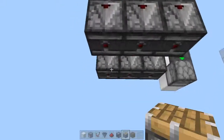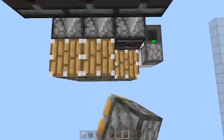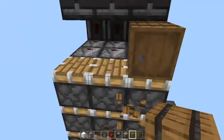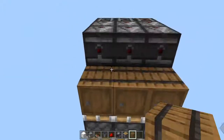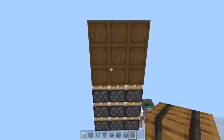Then place a 3-block row of regular pistons. Copy that 2 more times for a total of 9 regular pistons. Then place 9 of your preferred storage blocks at the top of those pistons. Using the same pattern, you can use chests, droppers, dispensers, or types of furnaces in this section.